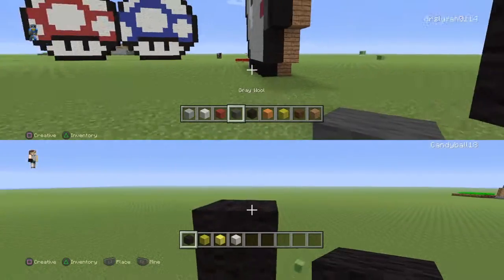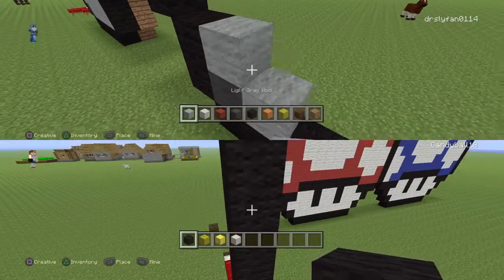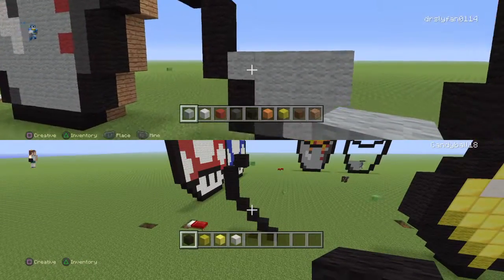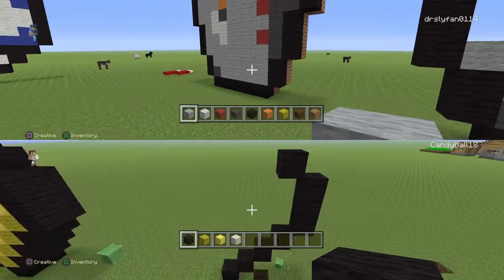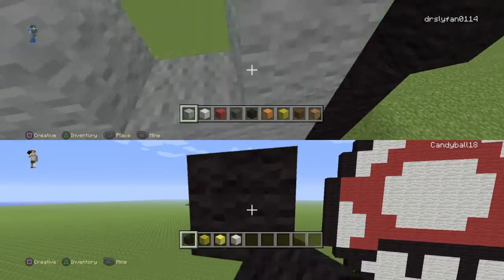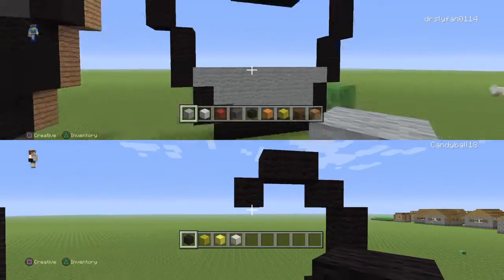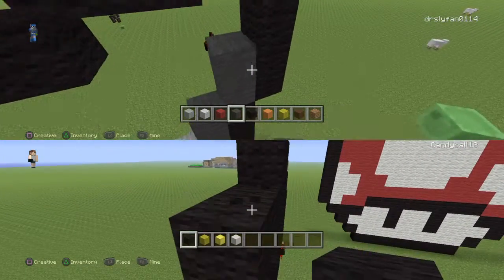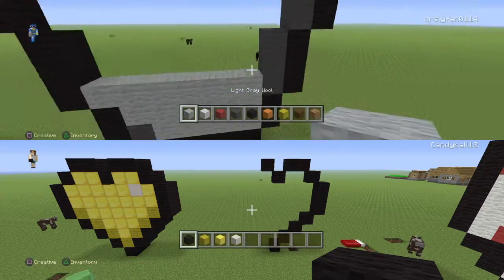First off you're gonna start with your gray wool — put gray wool in the corner, and then around it you're gonna put the light gray wool just like this. You're gonna build up into something that looks like this: four blocks, then three, then two. Basically it goes down, and then in the middle of the corner it just goes into a regular gray one.